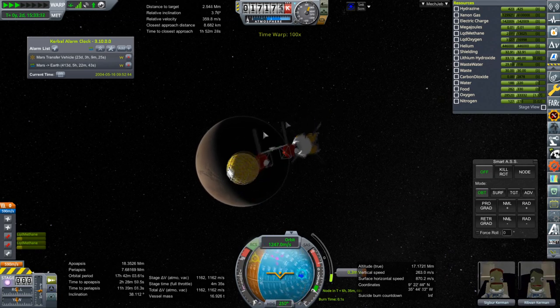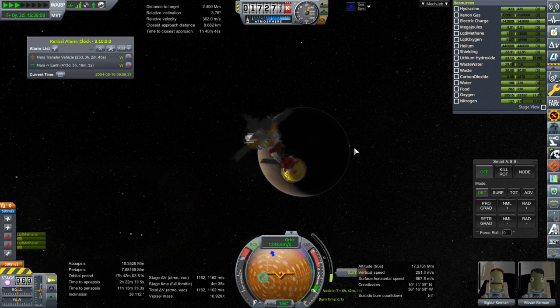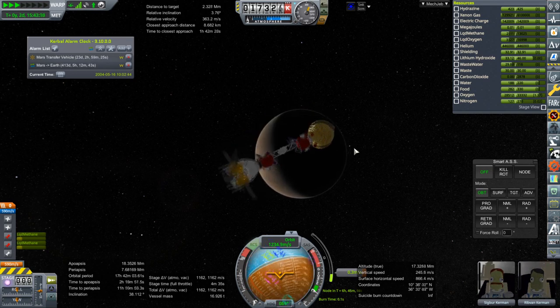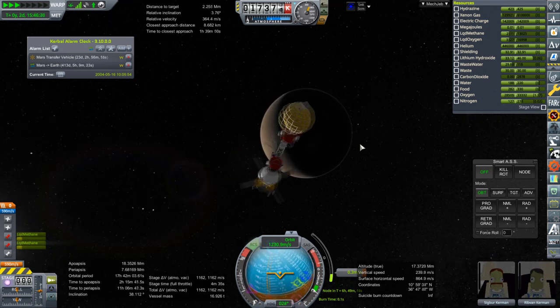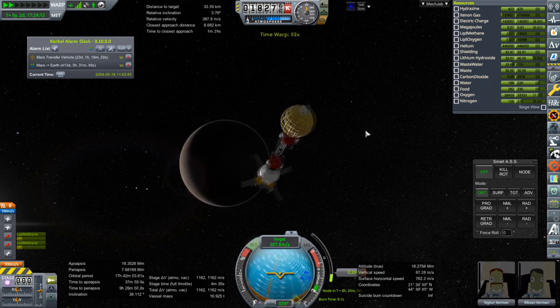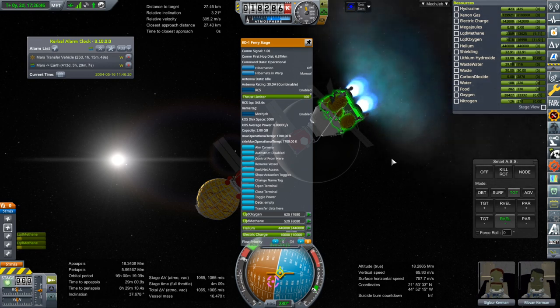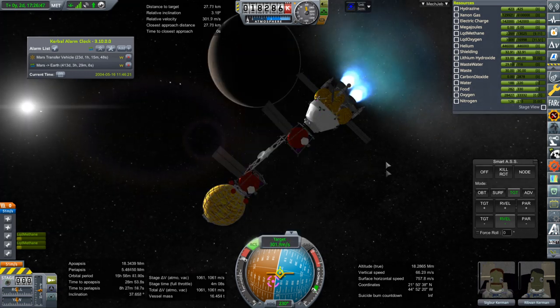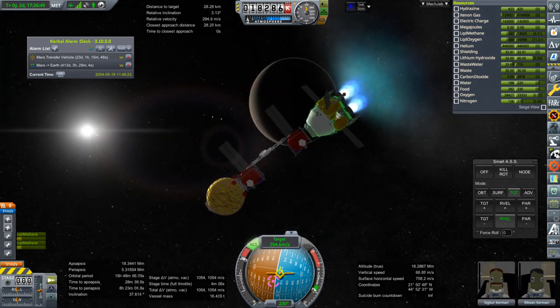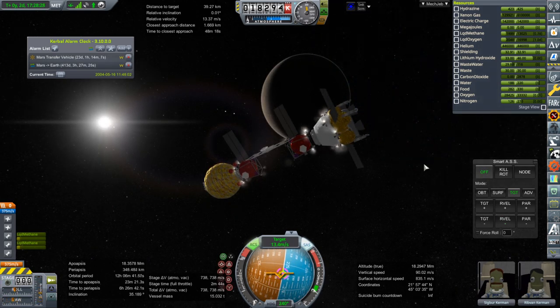I assume this spin would produce some gravity — not a whole lot, but some. It would probably be imperceptible of course. The fuel left in the lander should be enough for docking, so we won't have to transfer fuel to it. That burn will get us into render range in about 48 minutes.